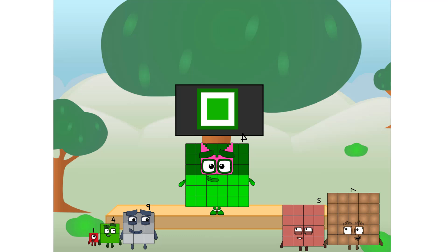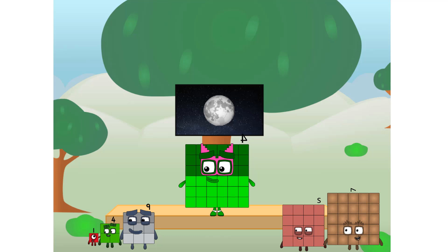Fellow squares, ever since one of us fell from the sky, we have been bold explorers, discovering new lands, seeking out new friends, dealing with round things. I say it's time to tackle the ultimate round thing — the moon. Let's solve the puzzle of how to put a square on the moon without using rockets. Square power only! I'll be test pilot. But how will we get all the way?